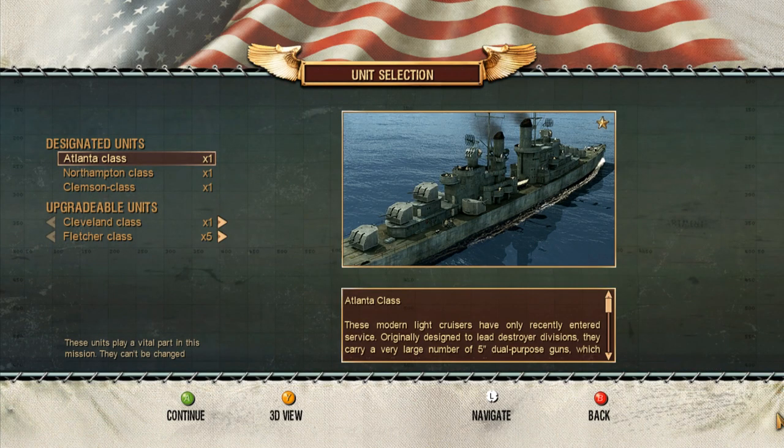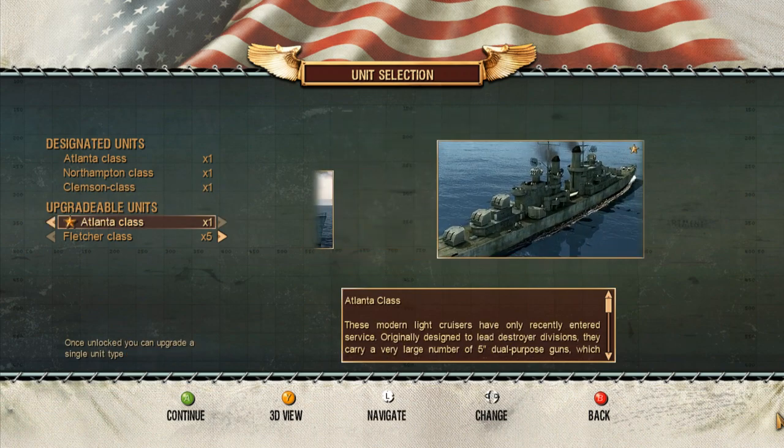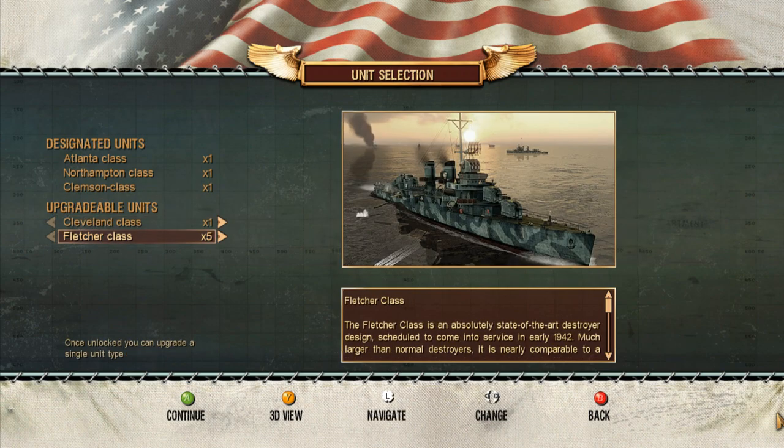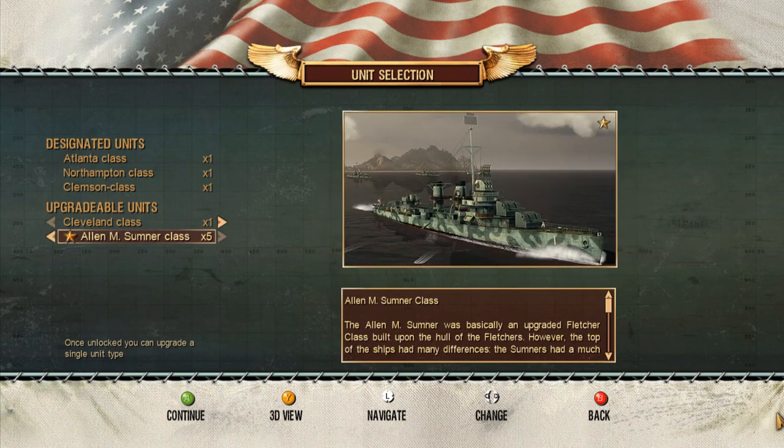We have the Atlanta class, the Northampton class, and the Clemson class. We get a Clemson class which we can bump up to an Atlanta, or the Fletcher class which can be bumped up to the Allen Sumner class.